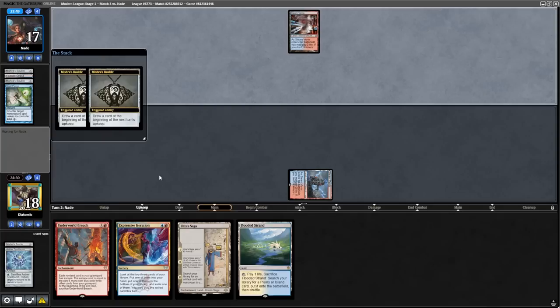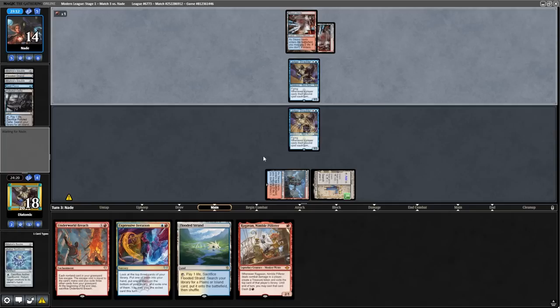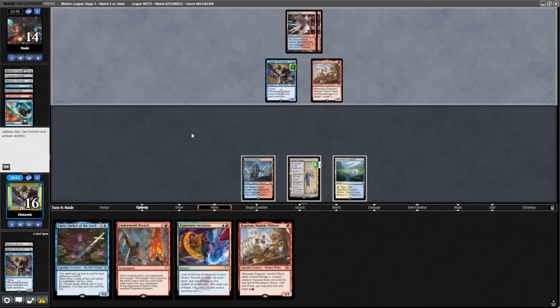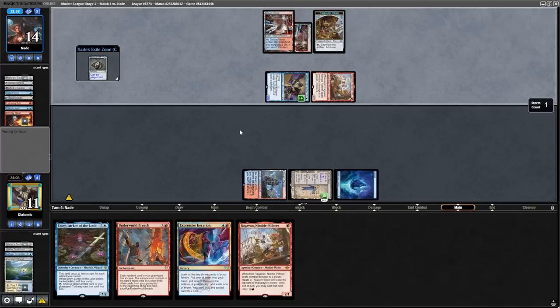Our opponent has the Spell Pierce for the Spellbomb, which is annoying as I do want to bounce a Murktide Regent, but it resolves. They have a Ledger Shredder. We topdeck a Shredder of our own, so let's play the Urza's Saga and our own Shredder. But they're Murktide — they play a load of removal spells, kill our Shredder, and bash in. Their Ragavan is a lot worse for us than it looks because we have the Urza's Saga, but any removal spell lets Ragavan get through. Turning on removal against Murktide is bad, because every removal spell helps them connive. This is pulling away for the opponent.